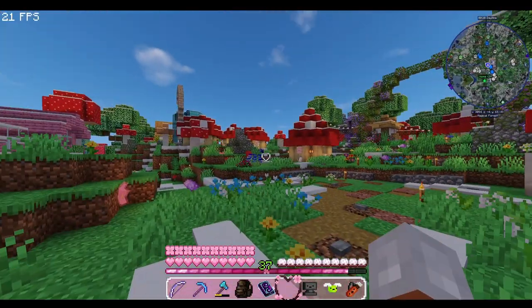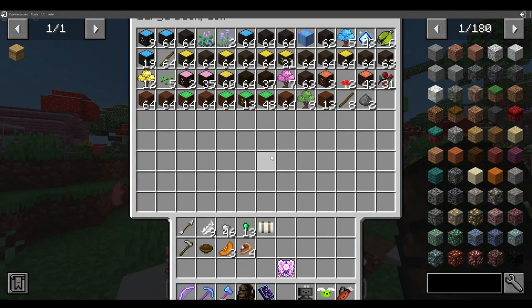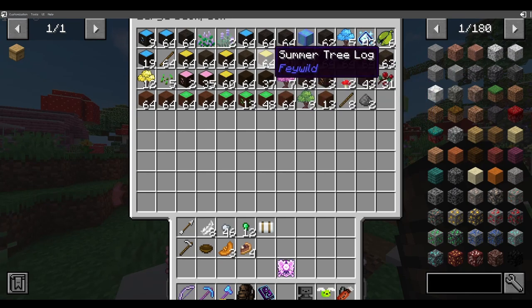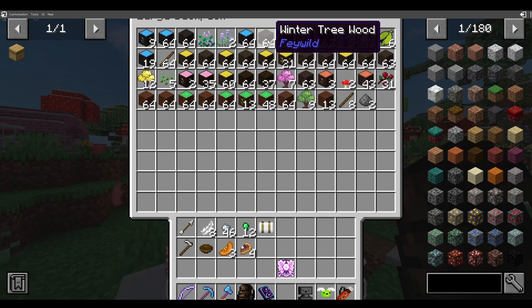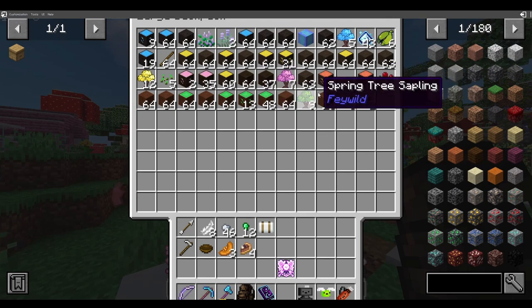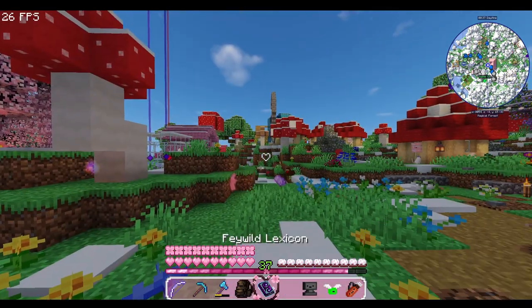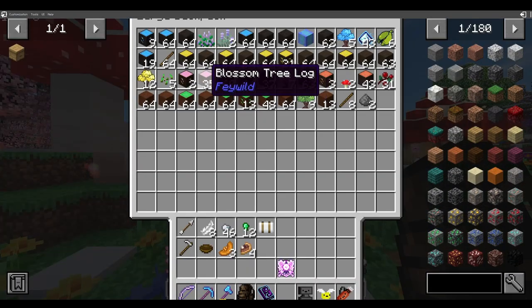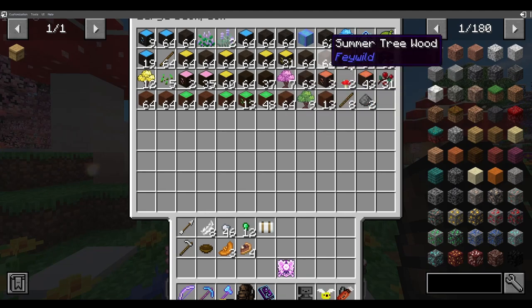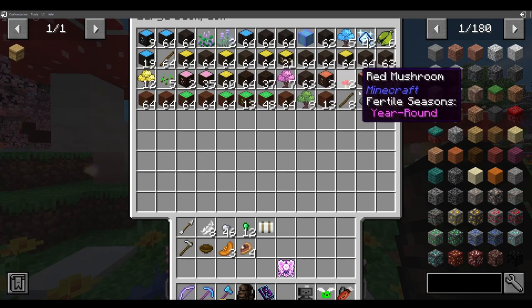After a ton of tree chopping, I now have almost half a backpack full of wood. I got some spring wood, summer wood, winter wood, blossom wood, and also a little bit of autumn tree wood just because, why not? I'm definitely going to need more blossom wood because it's not enough, but I did get every single type besides autumn.